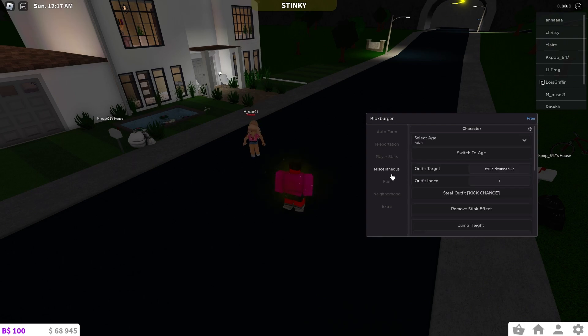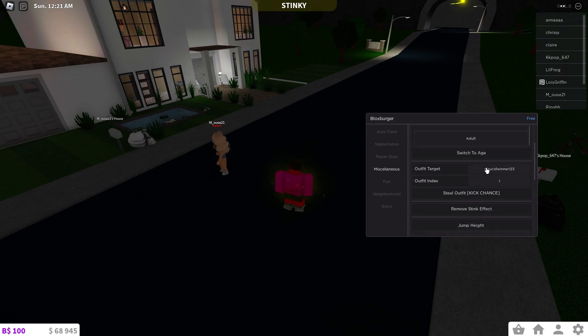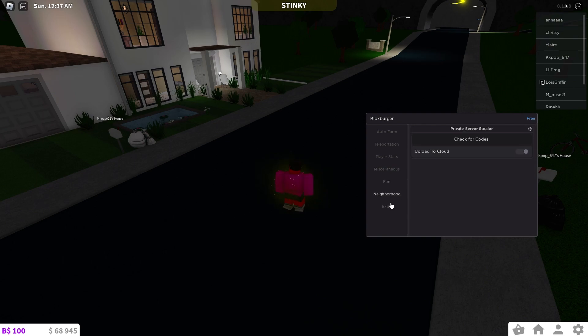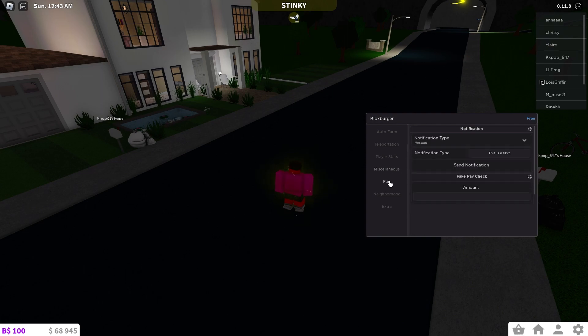In the Misc tab you can select the age of your character and use outfit target features. The auto build feature was something that sold me on this GUI, but it doesn't seem to be added yet. They might add it in the future — join the Discord to see if they announce it.